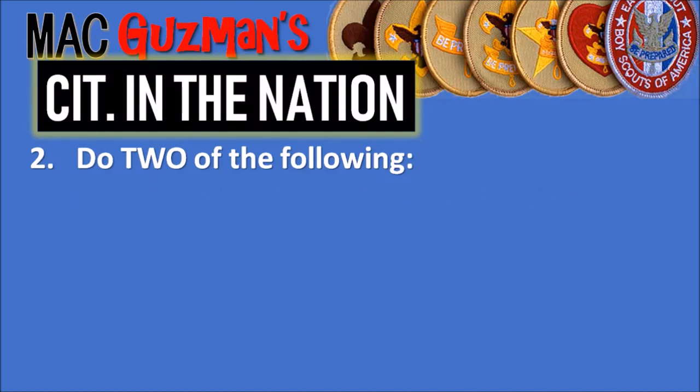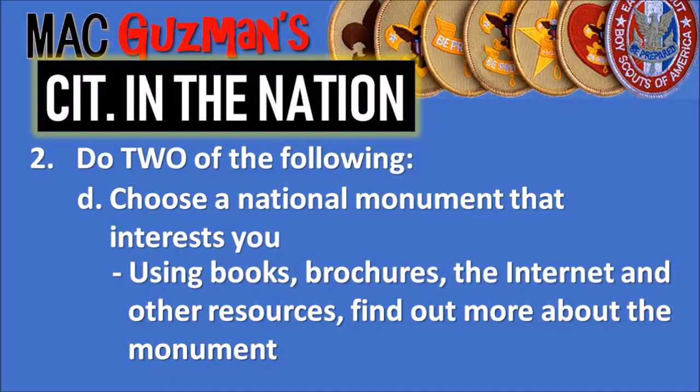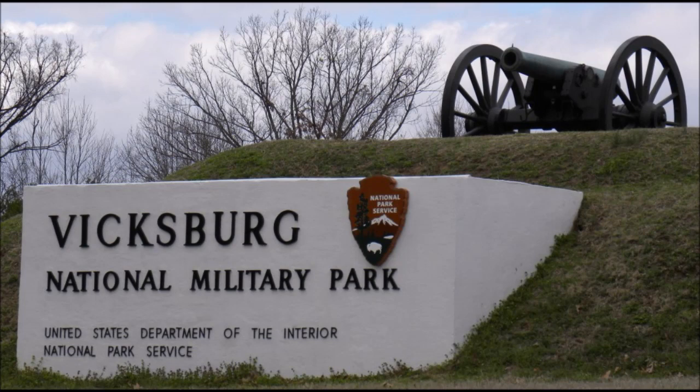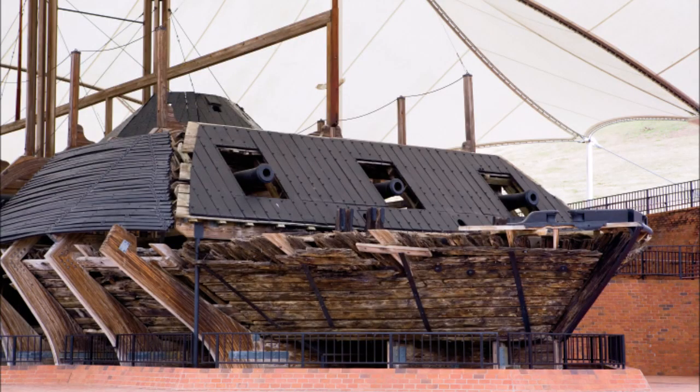The second option I did was 2D: choose a national monument that interests you and use books, brochures, the internet, and other resources to find out more about it. My family goes on summer vacations every summer, and one place we went to was the Vicksburg National Military Park. One of the coolest things I remember is the USS Cairo — a ship that sank during one of the battles and was later fished out of the river. The museum was very interesting as well.